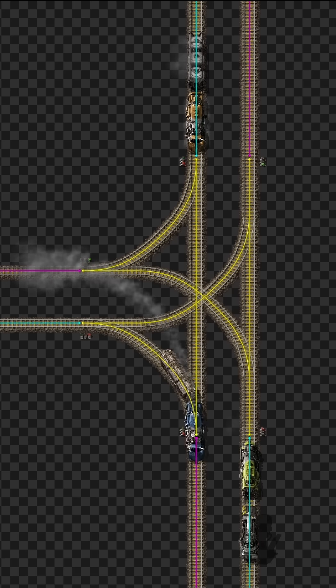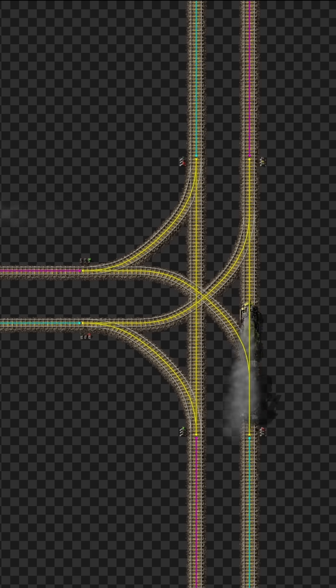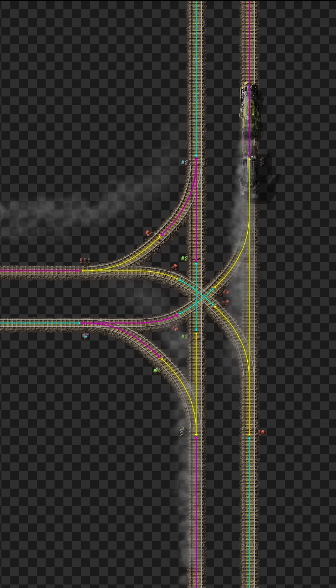When the intersection only has regular signals, every train will wait until the other one has completely cleared out of the intersection. But with chain signals, it allows multiple trains to pass through the intersection at the same time.